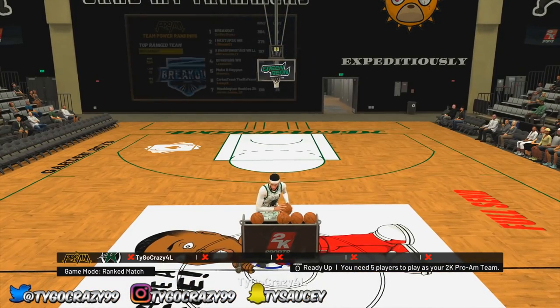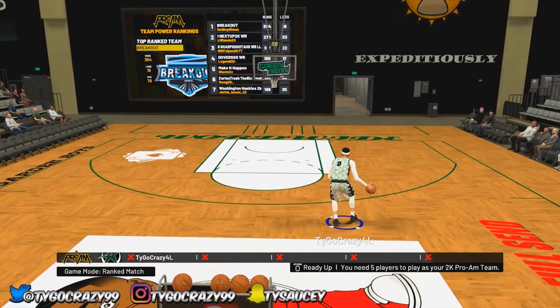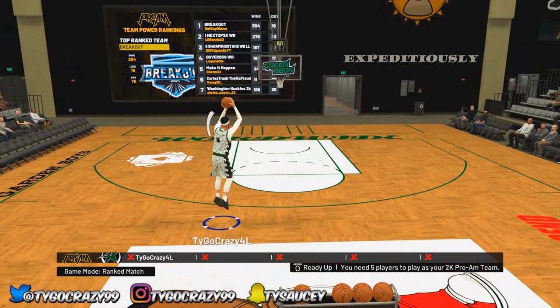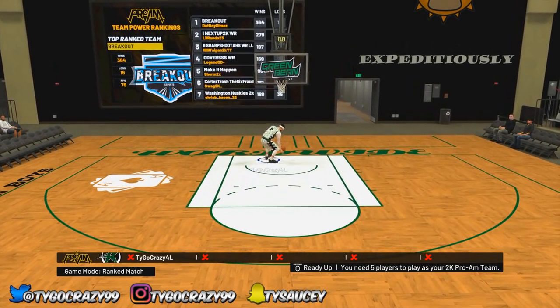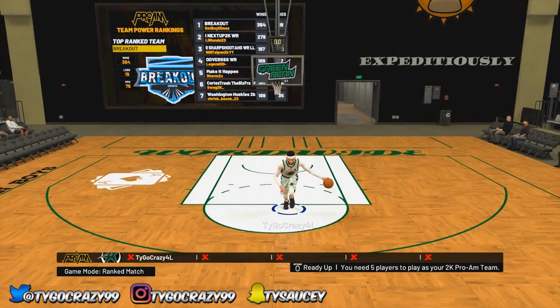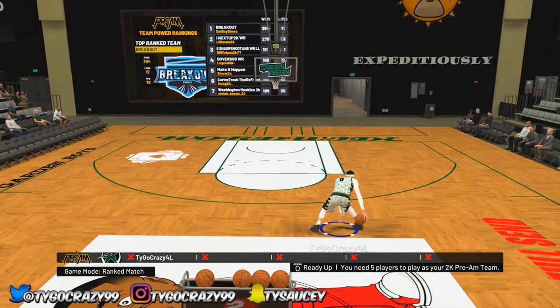This one is specifically my lockdown jump shot, and I feel like it would be good for any other non-shooting builds. It's second to fastest speed. I can shoot greens in the practice facility, but when I get into a real game, even off a dimer, I don't be hitting my threes like that — I don't know what it is.